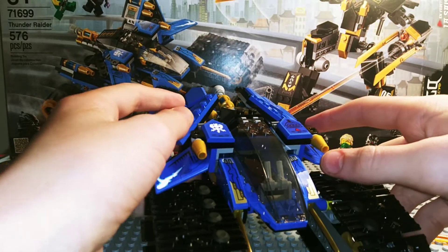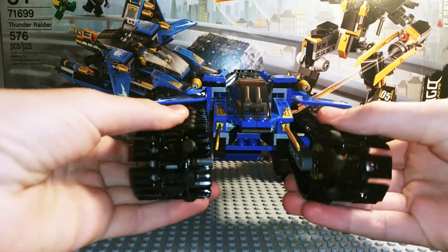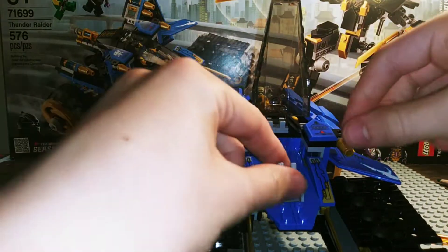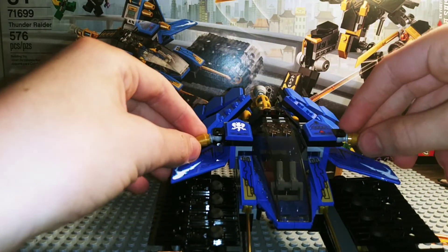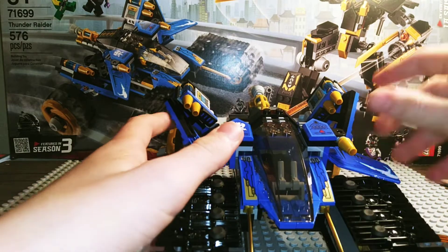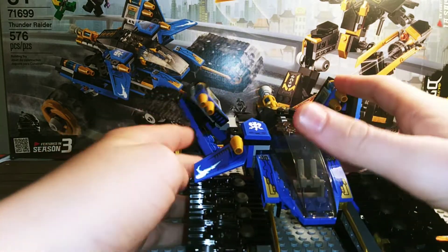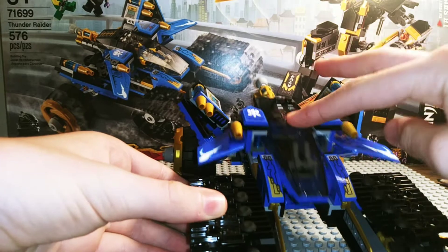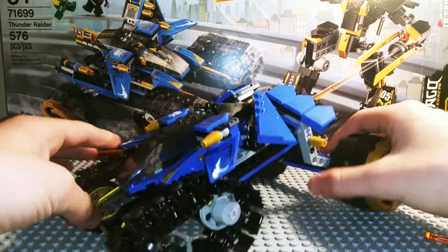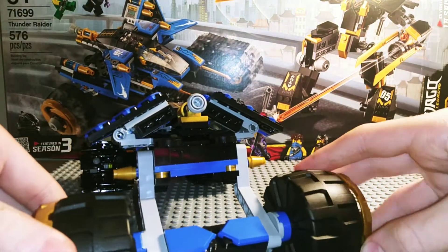Here's the main build in the set. This is Jay's Thunder Raider. They have this cool track design which I really like — it feels really nice to fiddle with. The cockpit opens and you have two levers. These two guns move around, and if you push this up, these guns come out, which don't do anything — they're just for show. It's a cool feature, kind of like a transformer. I didn't know this when fiddling around, and I'm kind of disappointed it doesn't detach. On the other side, they have these big wheels — I'm surprised they didn't come in their own bag.